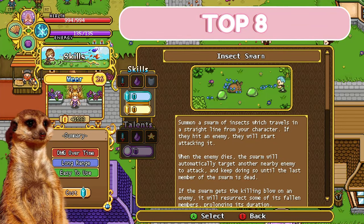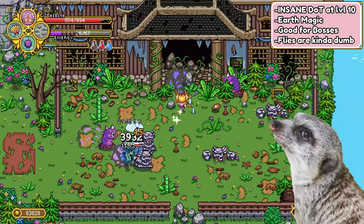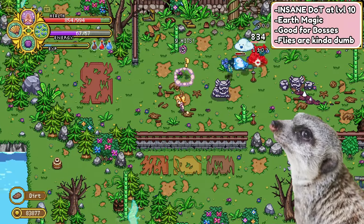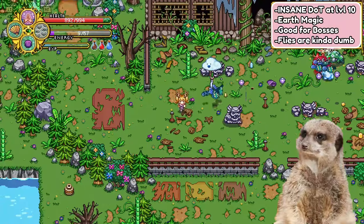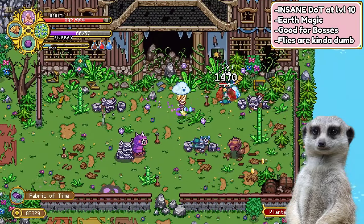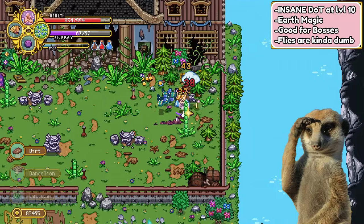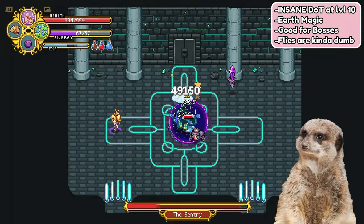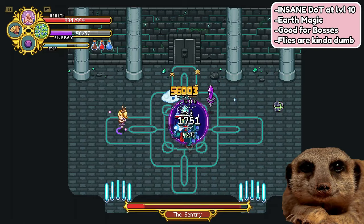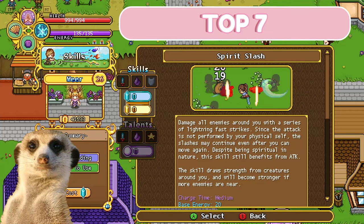Top 8. This is the only damage over time skill that is actually worth it. At level 10, Insect Swarm deals hella insane damage, and the insects jump from one enemy to another whenever the main target dies. The only thing I didn't like about this skill is that the flies are kinda dumb — sometimes they don't see the mobs if you cast the skill in the wrong direction, even if they're just pretty much beside them, which kinda just wastes your energy. That's mainly the reason why it is only top 8, even though it can deal this much damage. I do think it's still very good for solo boss fights, as you can just focus on dodging and let the flies do all of the work.